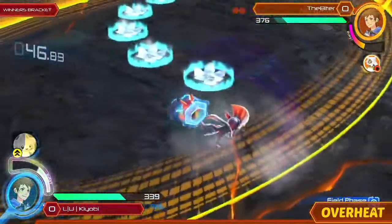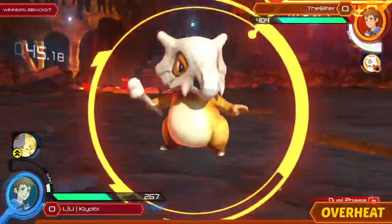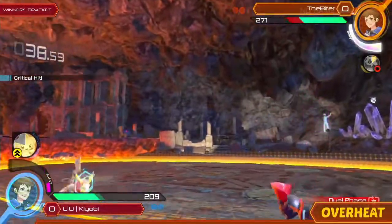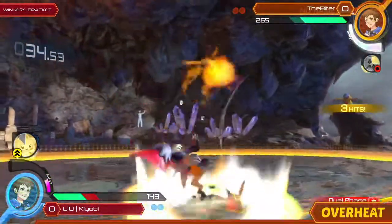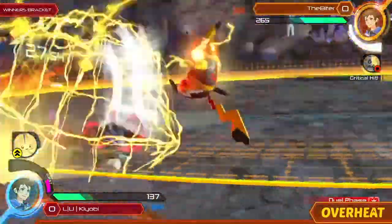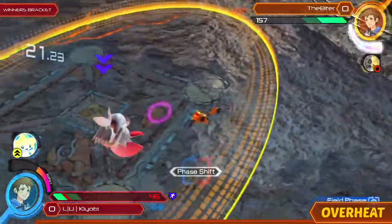Yeah, and in that Synergy Burst mode, all of her abilities are just crazy. Her range attacks to set up more traps, and her movement options are just better all around. And a very solid counter — getting the Biter off. These combos, man. But a very solid Electro-Net, Electro-Web coming out from the Biter. Nice grab counter. Dang.